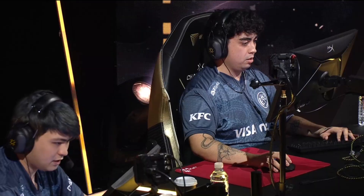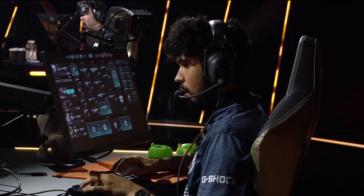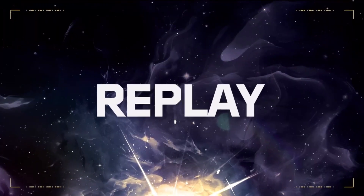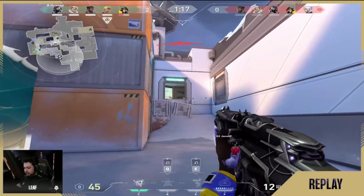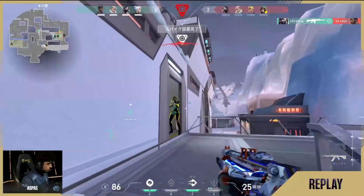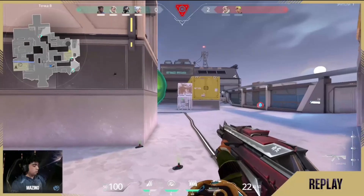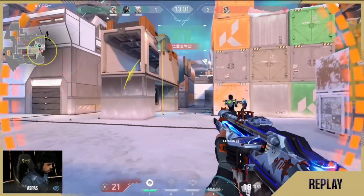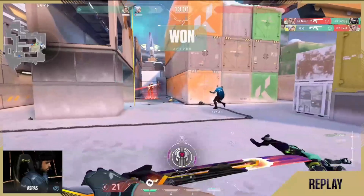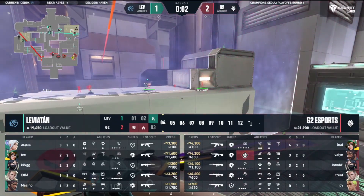That was a fast pace again from G2 - a fast mid to B. This time around, just getting caught looking at the wrong angles in clearing the actual site. It was kind of freebies that Leviathan were just given. Aspas winning the 1v1 against Jonah P, and it all crumbled apart. But the start of the round was very impressive, and the change of pace from G2. Now they're going to go back to the tried and true from the first couple of rounds - it's going to be an A default.